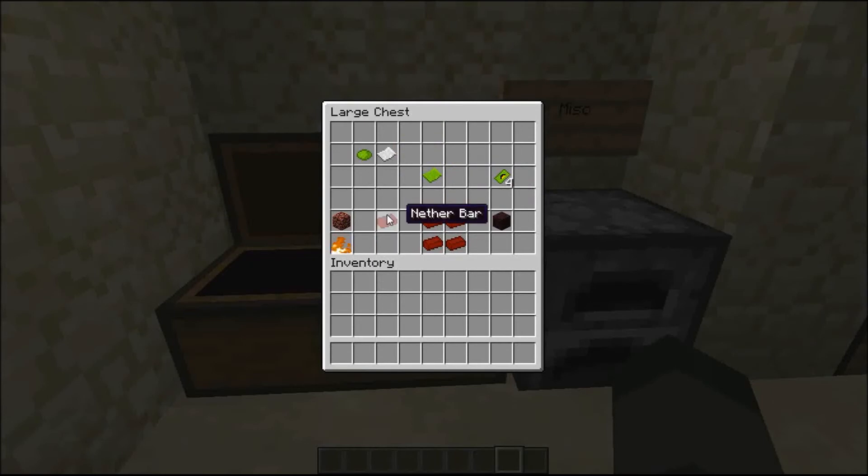This is the nether bar. You'll get it from smelting netherrack. If you collect four pieces of nether bars and craft them just like this, you'll get a netherbrick.